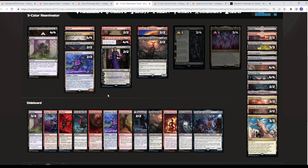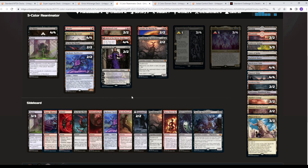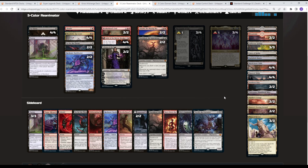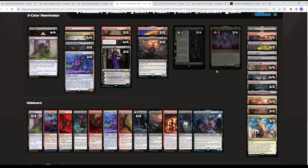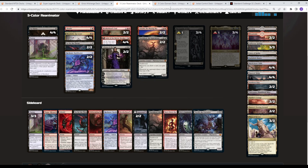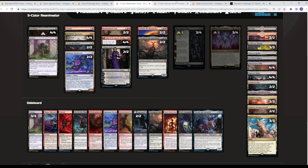The sideboard is straightforward: attack their hand, kill things, card advantage, graveyard hate, and Tox Earl for go-wide strategies including mono-white midrange tokens. You'll notice a lot of off-color lands in this deck to allow you to hardcast Atraxa if needed, along with treasures from Atushi and the Fable of the Mirror-Breaker tokens. Fun fact: that Goblin Shaman token is like $14, which is crazy for a token.